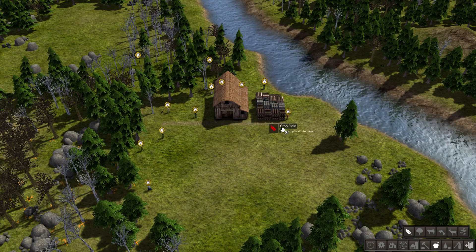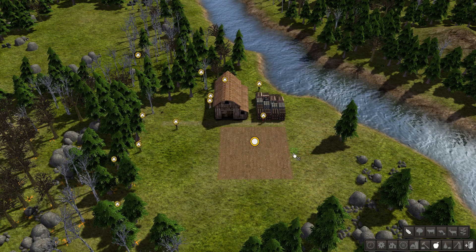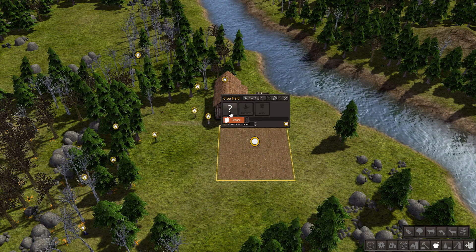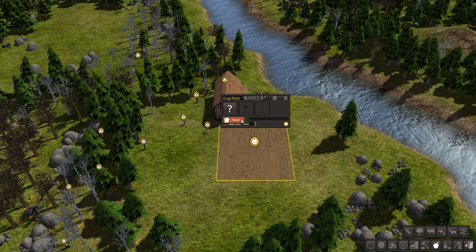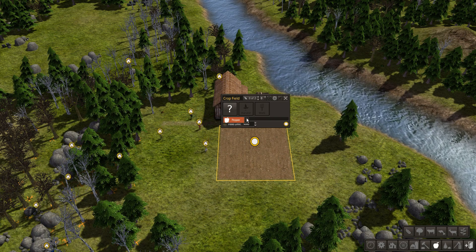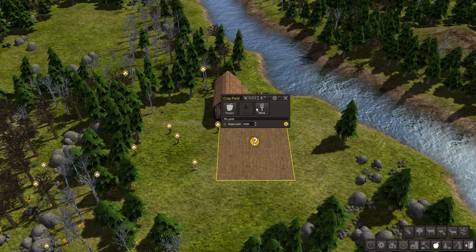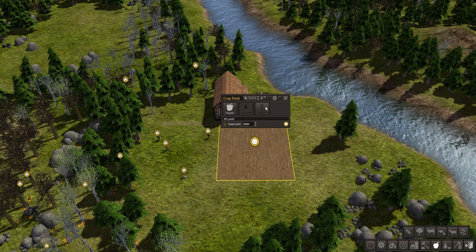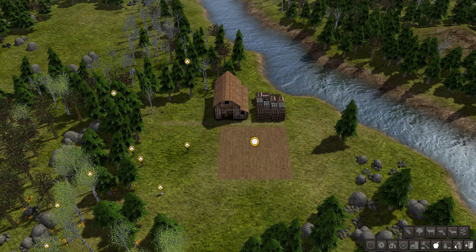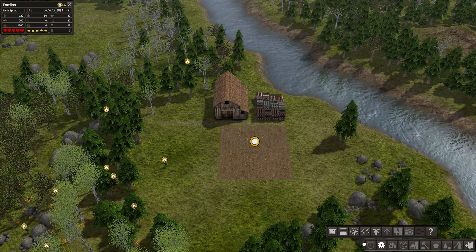We're going to have to go ahead and make a field here. Now once you make the field, you have to choose what kind of plant you want. The kind of plants available to you depends on what seeds you have. Currently we only have pepper seeds, so that's all we can grow. Then we'll go ahead and click work, but before they can work the field, you have to assign someone to a job.